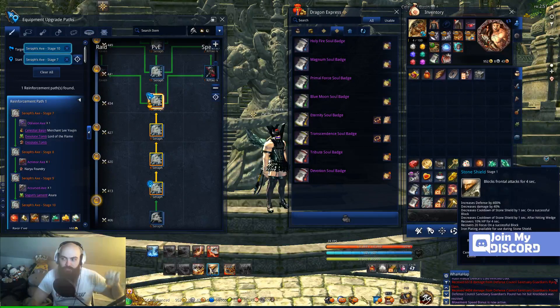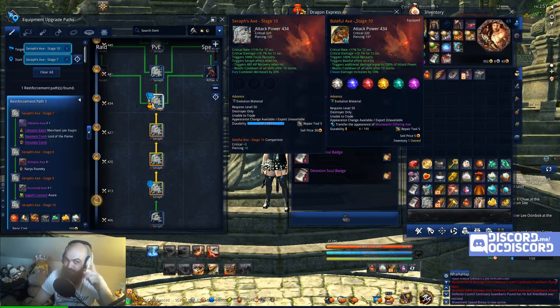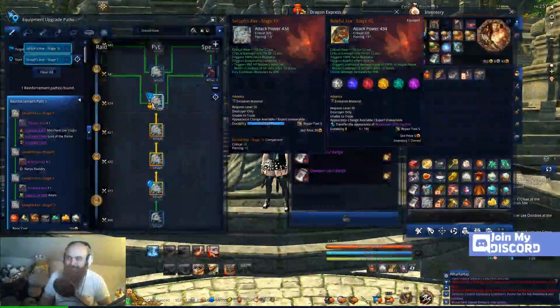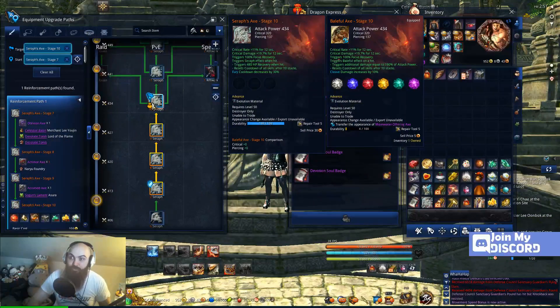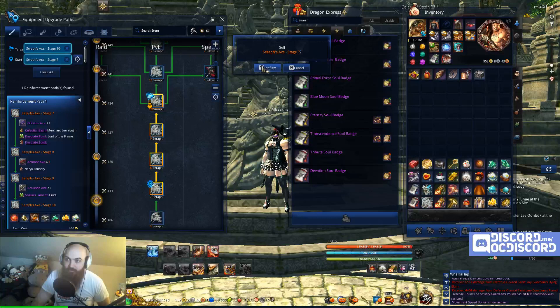With my stone shield it'll be every 24 seconds; if I use it a couple times, maybe every 18 seconds — so it's another three seconds of wrath there. Fury — remember fury — which is going to be a 30% decrease in CDR if I go Seraph stage 10.